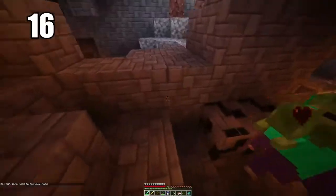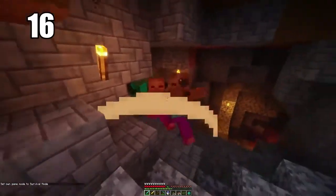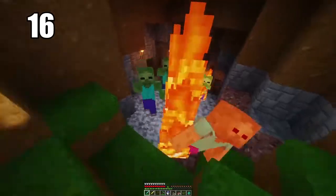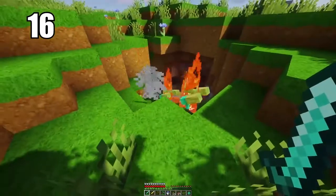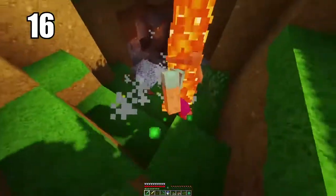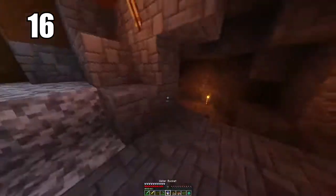Speaking of mobs, number 16 is: mobs cannot spawn on half slabs. This is just some useful information to know — they can essentially spawn anywhere except on half slabs, so use that information how you like. If you want to line something with half slabs to prevent mobs from spawning, go ahead and do that. Not something that's super practical, but it's definitely good information to keep in the back of your mind if you ever need it.